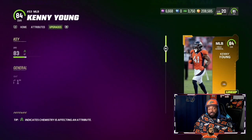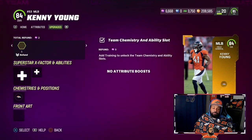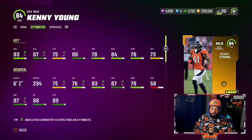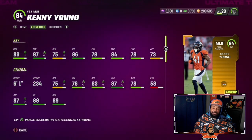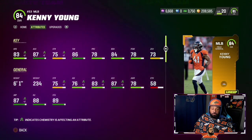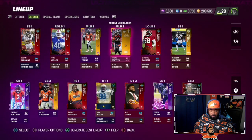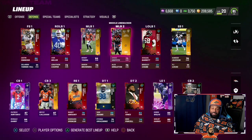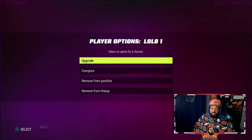If you guys know, I ranted about this on the stream — at the beginning of the year Kenny Young did not have Broncos chemistry. Luckily, they added Broncos chemistry because there's card art of him in Broncos country. He's not a bad middle linebacker — he's obviously a team builder. The beauty about this year is there's no power-up, so you can just change the team chemistry on the specific card. I do user him because with 73 zone we don't want him doing crazy things in zone. We have Baron Browning and Shaquille Barrett, now obviously with the Buccaneers but drafted by the Broncos — shout-out CSU Rams.